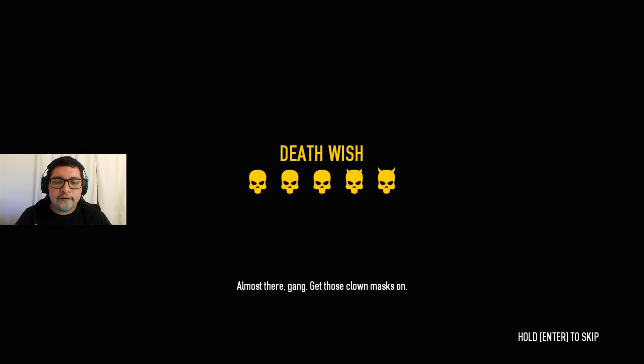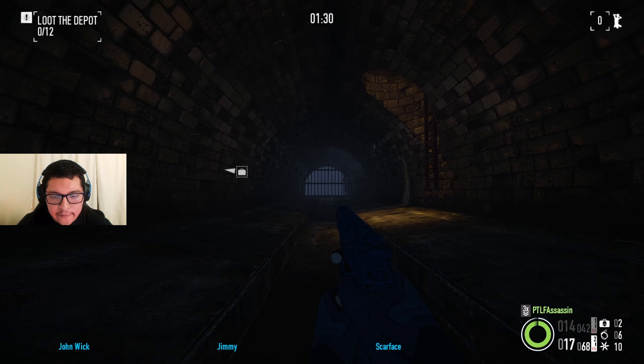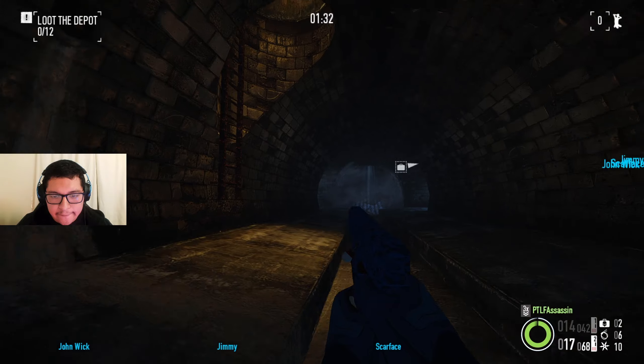Alright, Death Wish was the new perk. Let's see how this goes. This perk really is good with stealth. You move really fast when you're crouched, when you have Fleet Footed maxed out.